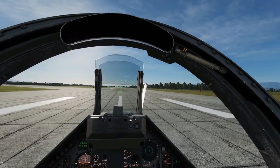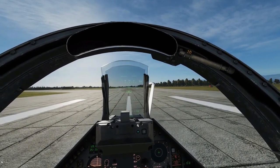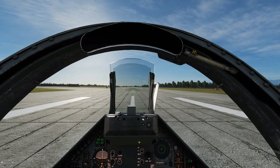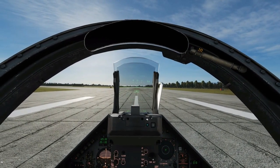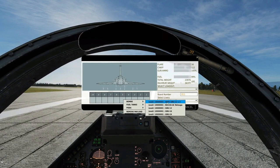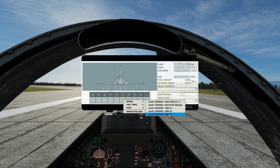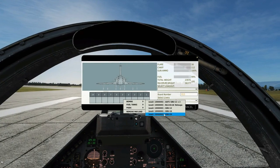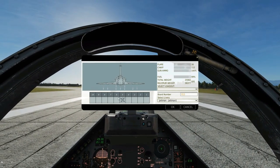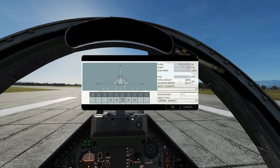Hello everyone. Today we're in the Mirage 2000C looking at CCRP bombing — Continuously Calculated Release Point. This means we fly the plane but the weapons control system computer actually drops the bombs. The two types of bombs that use CCRP are the Mark 82 500-pound slick unguided weapons and guided weapons. On the central pylon we can take laser guided bombs: two GBU-12 500-pound laser guided bombs, or one GBU-12, one GBU-16, or one GBU-24. The GBU-16 is a 1,000-pound variant and the GBU-24 a 2,000-pound variant. We'll go for the big one — the GBU-24 in the middle — and on pylons four, three, and two and the symmetrical other side we'll fill up with Mark 82 500-pound slick unguided bombs.